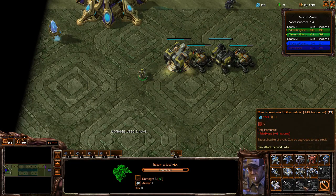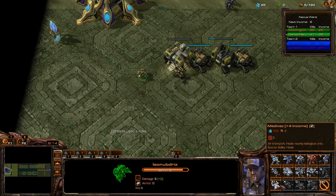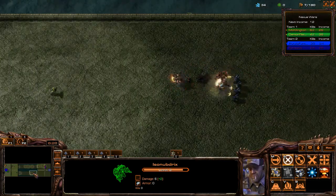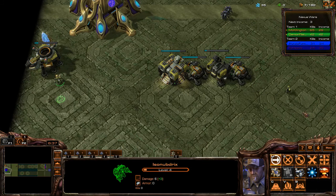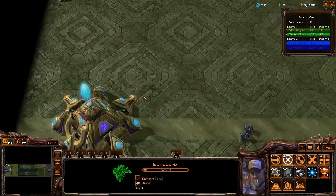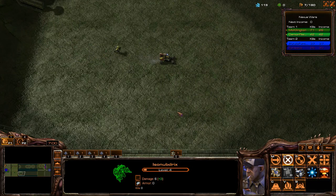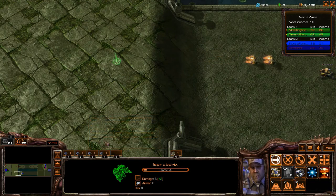What are those canisters? Are those backpacks from Marauders? Yeah, they probably are. So what did you do? I incomed. You went Marine, Reaper, double Reaper — yeah, double Reaper, those are my synced units. And now I'm getting set up for the next tier.